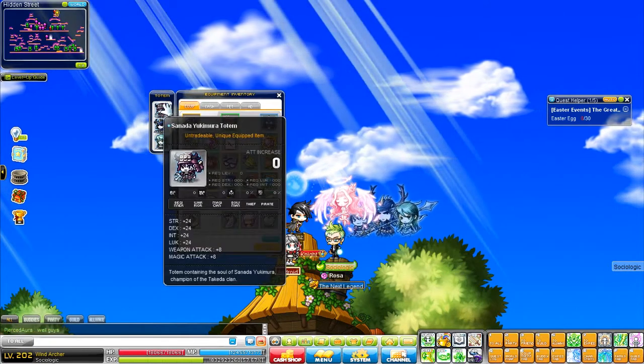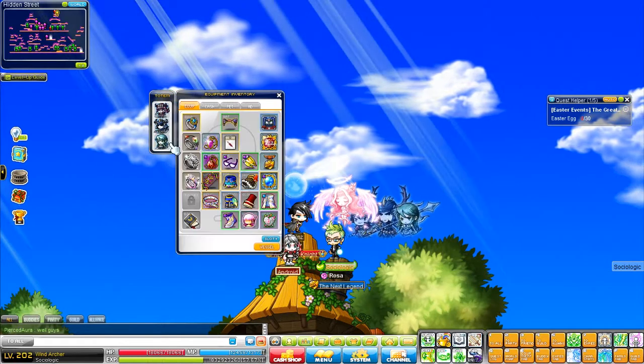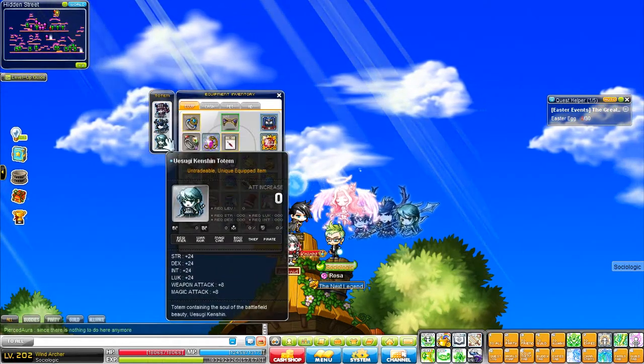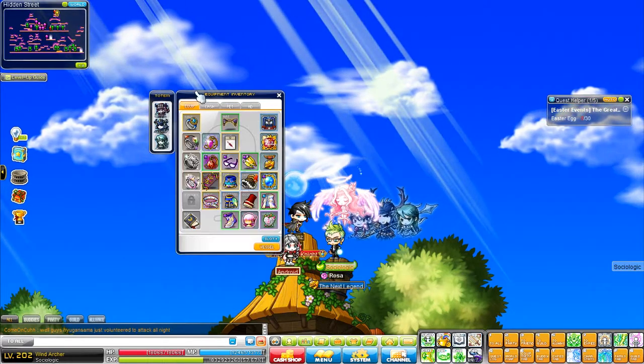We're going to start from the left to the right here. I have my Sengoku Totems — they are 24 all stat, 8 weapon attack, and 8 magic attack. The event is on right now, so I highly recommend that you guys get these Totems. They are a nice little damage boost to your range.